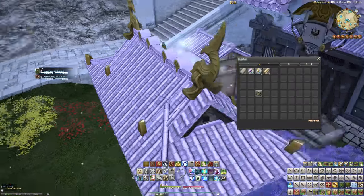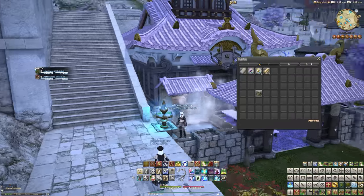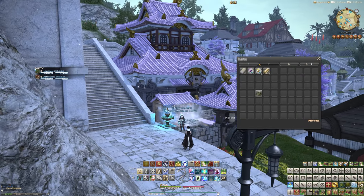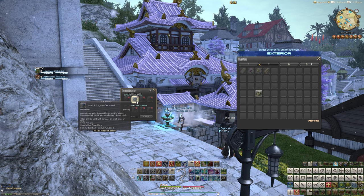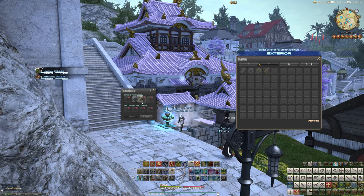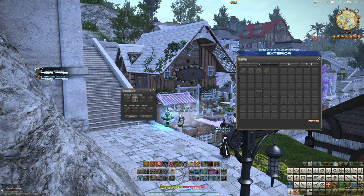The way that you change fixtures is you have to be inside the actual property's grounds. We'll zoom out a little bit so you can see. Go to Social and then the Housing menu, go to Remodel Exterior, and you'll see Exterior Wall is lit up. We just simply drag and drop. It says 'Current Exterior Walls Will Not Be Lost.' Proceed. Yes. And there we go.